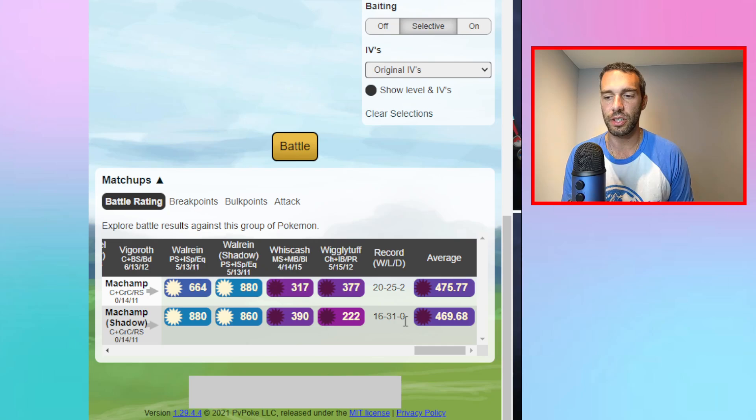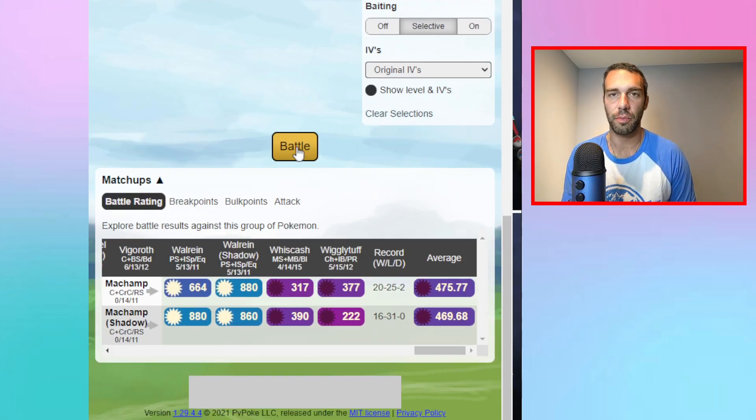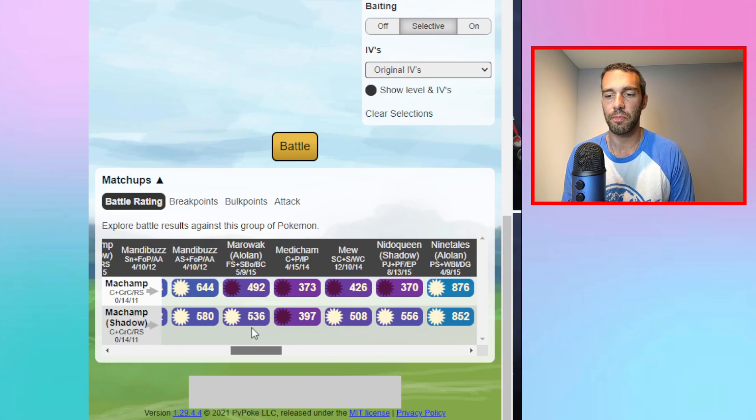That's why I prefer Shadow Machamp. Going to the zero-shield scenario drops you to 16 wins and 31 losses because you're too glassy and Cross Chop alone isn't a beast move. But with a one-shield advantage you jump to 41 wins and just 6 losses — mostly Charmers like Wigglytuff and Trevenant. The spamminess plus Rock Slide coverage for Flyers and Fire types makes Machamp dominant.